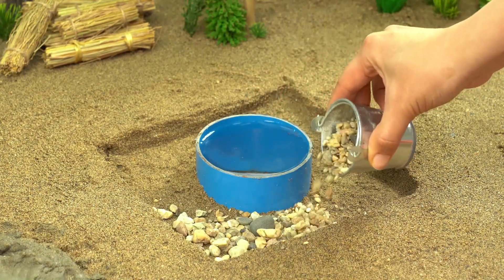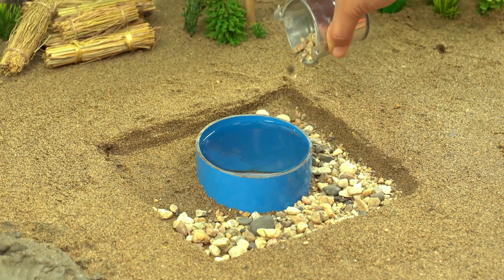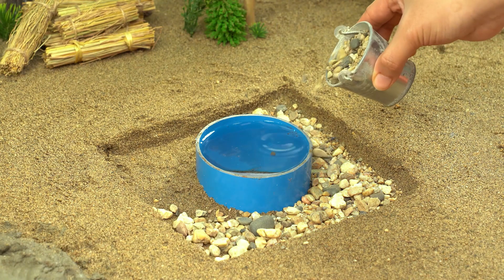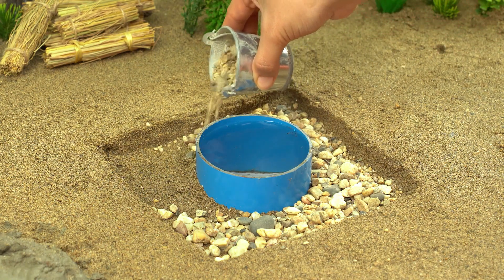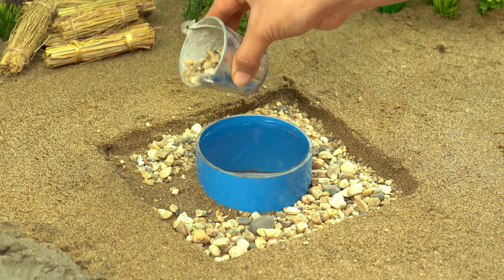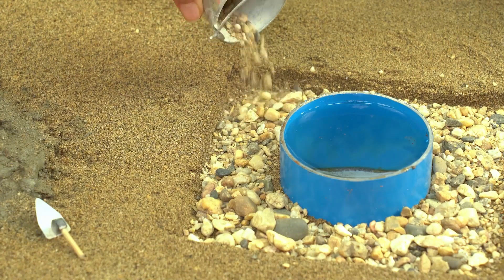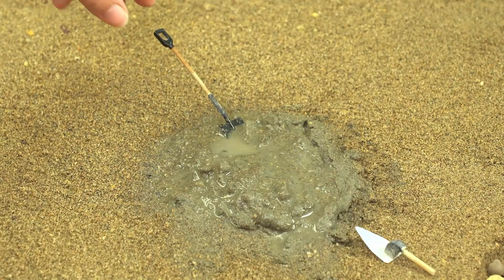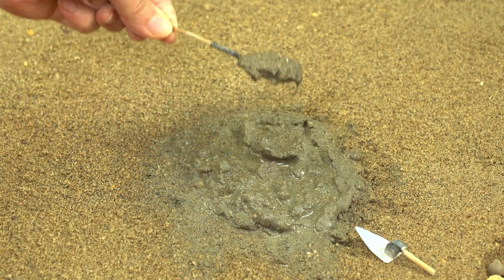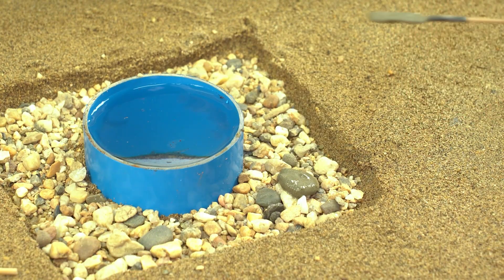Step one: pour down some crushed rocks first. This is like the cake base for our well. Next, we spread the cement just like frosting a cake — don't you think?